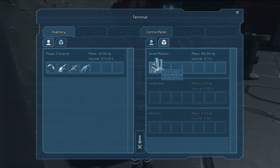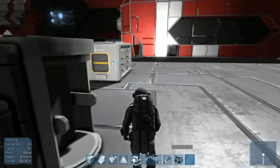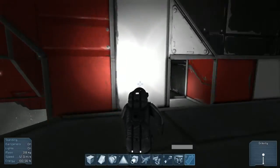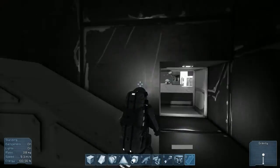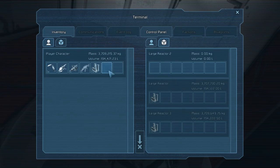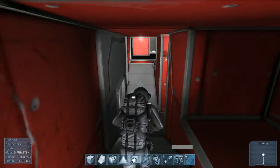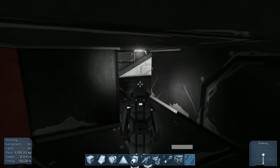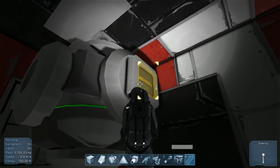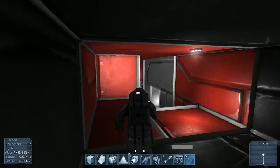Looking at the reactor, we have uranium ingots. Things actually generate uranium and minerals now, so your reactors will create waste by-product basically. On your ship, that'll be something to always look out for. So we've got waste here.